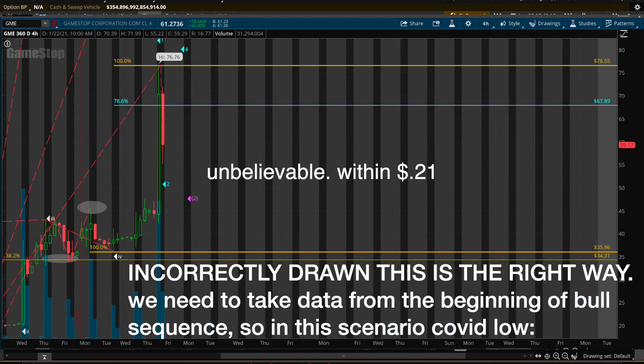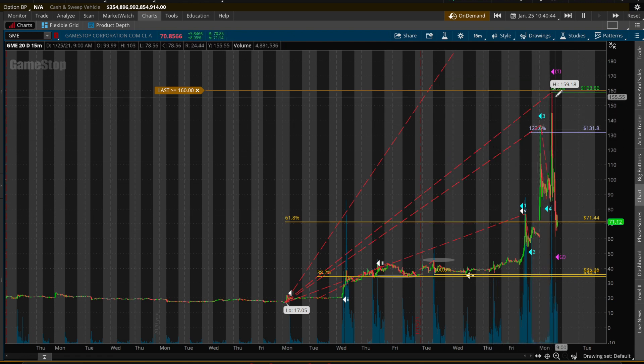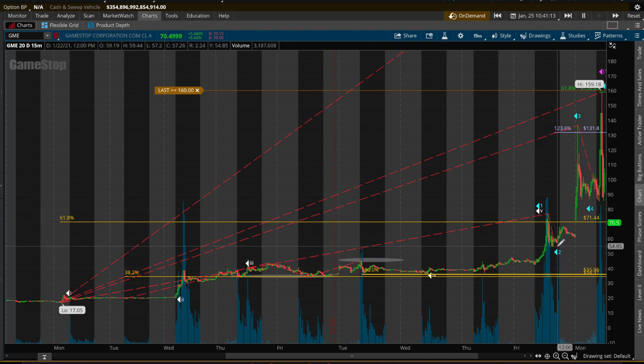Now you understand the shorter-term stuff — with waves you can actually predict pretty much the entire sequence. If we were watching this in real time using waves: we'd look at this as wave one up, then the sell-off being the two. Full disclosure — normally you'd expect the two to come lower, but this was a volatile day. There's no way to tell it'll go exactly from 76 down to 54 before starting the next leg up. To predict the next leg up, we draw the low to the high of the entire five-leg move, down to the low. You'll see the ratio there at 131 — that was the three.